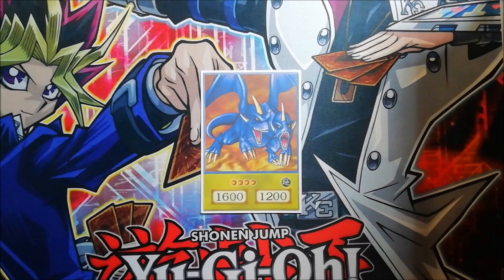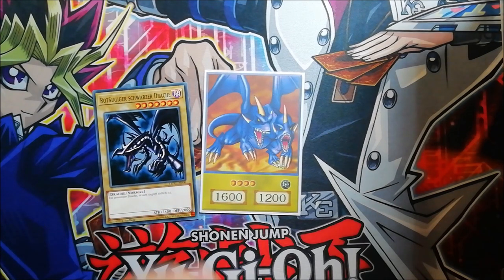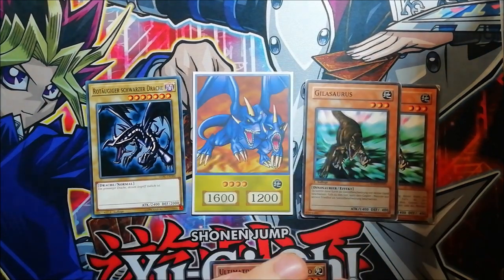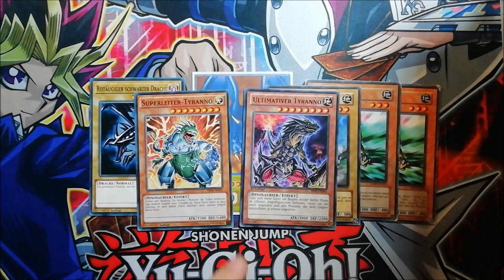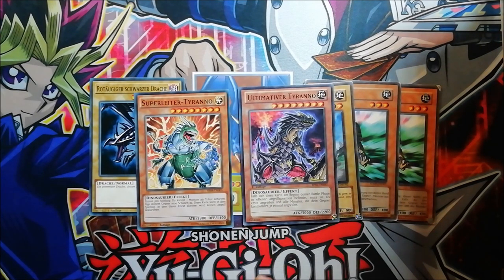Guys, you know who is this bad boy? This is the Two-Headed King Rex. It's Rex Raptor's best dinosaur card, and he also played him together with the Red-Eyes Black Dragon in the first season of Yu-Gi-Oh! This card is really iconic and I really love him. Later, cards like Gilosaurus or Sabosaurus came out and Konami started to support the dinosaur theme more and more, and the first dinosaur structure decks that came out were the Super Conductor Tyranno and the Ultimate Tyranno. I really just love the pure power of those dinosaur cards.